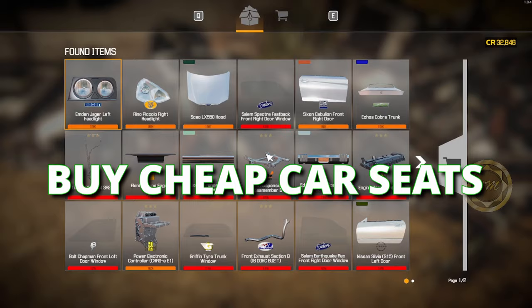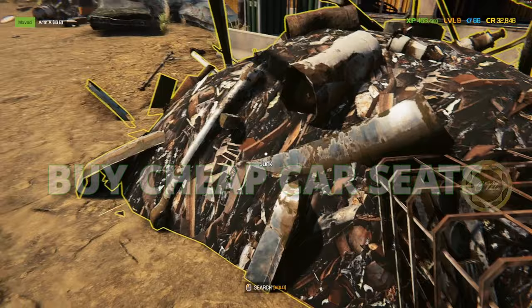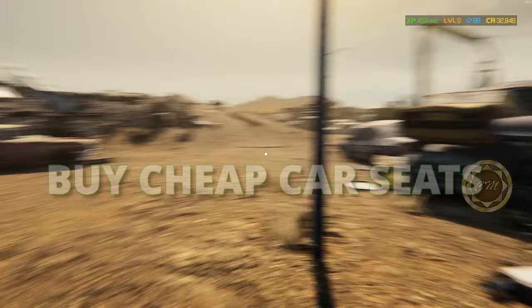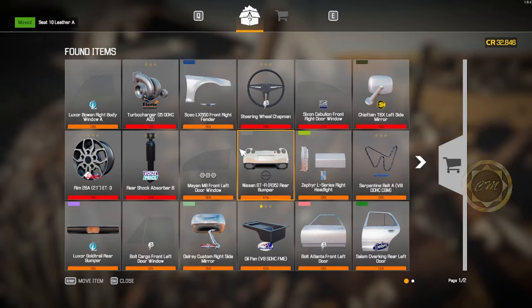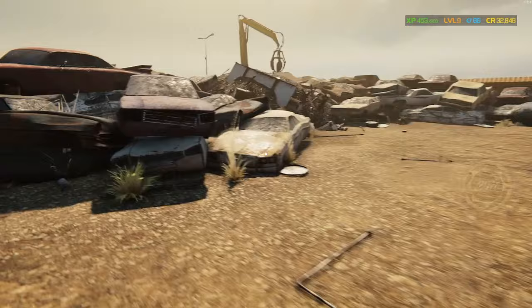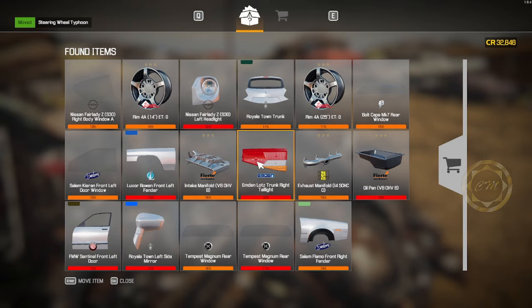Another tip: when at the junkyard, go through the junk and buy cheap car seats. These are very handy when you put the cars together. Don't buy things that are five or six hundred dollars - car seats you can buy at 30 percent or 10 percent condition, it doesn't matter. Buy these car seats for around 13 dollars - they are very cheap. Buy every car seat you can afford once you've found a cheap car.